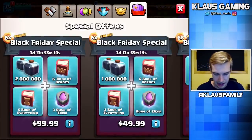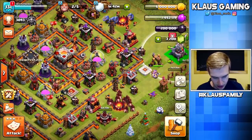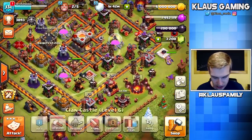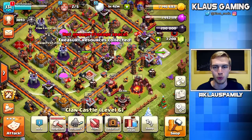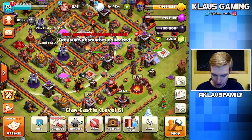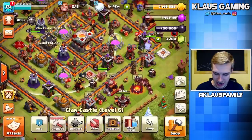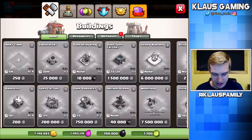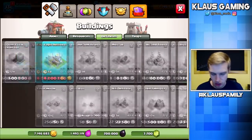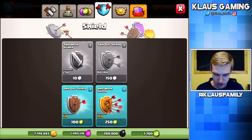We maxed out our gold storage again. Let's get the X-Bow and all the new defenses. That's a great way to spend our time right now. And for the Eagle Artillery — I need 7-point-something million — we're going to be getting enough loot from the star bonus event to get that today. That is how you start Town Hall 11: get all the new defenses. All we now need is the Eagle Artillery — everything else has been gotten.